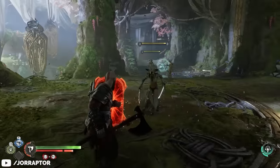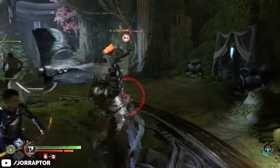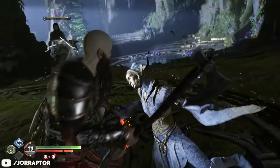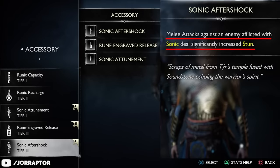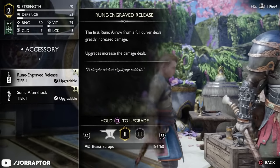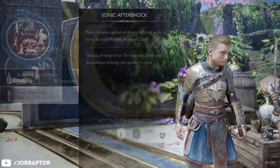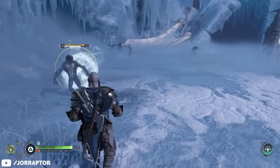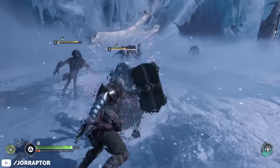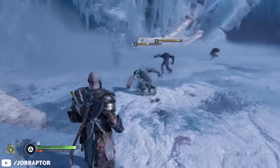At this point in the game — very early on — Atreus will have his first accessory unlocked called Sonic Aftershock, which you cannot miss. With this equipped, doing melee attacks against an enemy affected with Sonic deals bonus stun. Upgrade this at the blacksmith early on by checking the special items. For the third upgrade you need beast bones from larger monster enemies — I only found three early on, so upgrade it to rank 2 immediately as you should have enough resources.